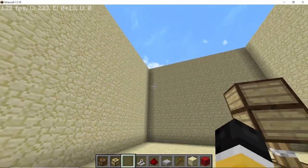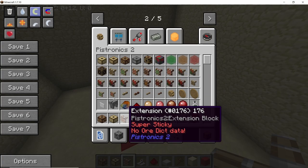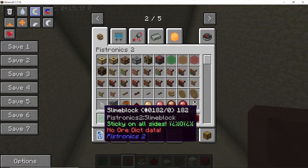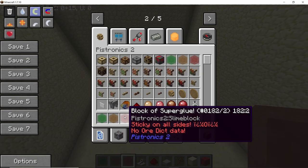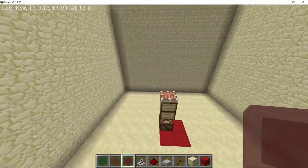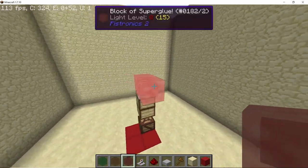Take the normal rod and right-click on the bottom piston and the rod feeder to connect them, then place five rods in the rod feeder. The number of rods depends on the depth — I'm going 10 blocks deep so I place five rods. Now take a super sticky extension — make sure it is super sticky — and place it on the topmost piston.